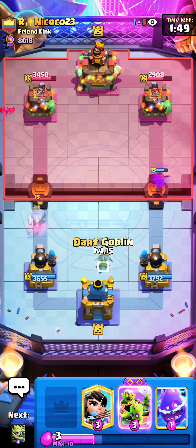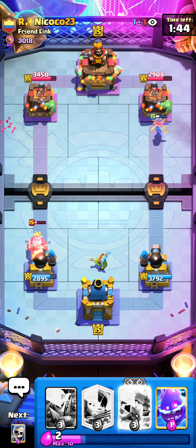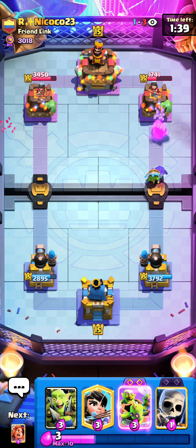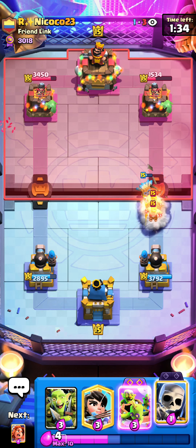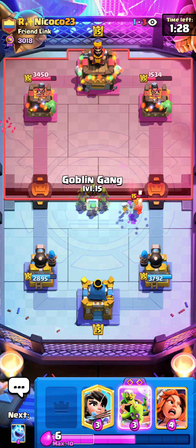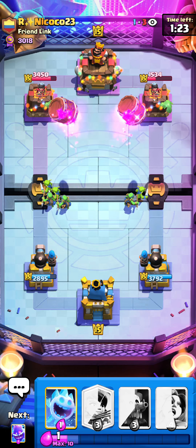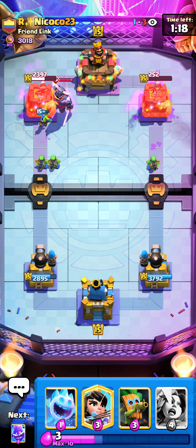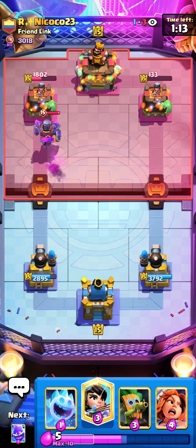He goes for the ghost but I get good chip damage with the spear goblins. Going for a dart goblin to make sure the ghost only gets two hits onto my tower. He's kind of low on elixir so he has to ignore the whole valkyrie - super good damage for me. He can't ignore the dart goblin plus e-spirit so he goes battle ram. I gotta keep in mind his next battle ram will be the evolution one since he's already played two. But I have goblin gang and evo barrel now which is gonna be perfect pressure.